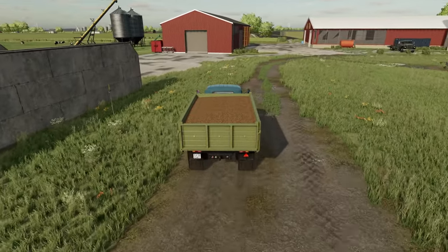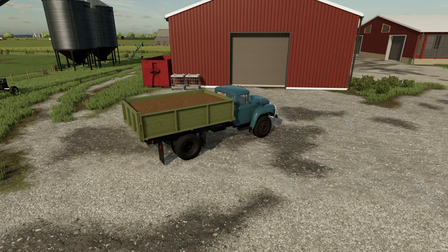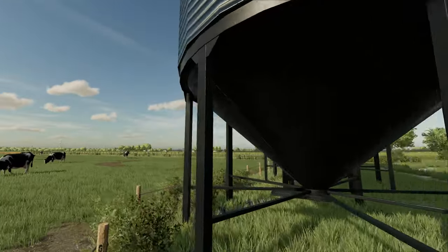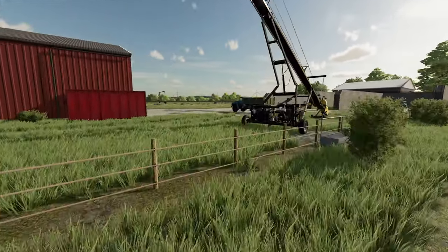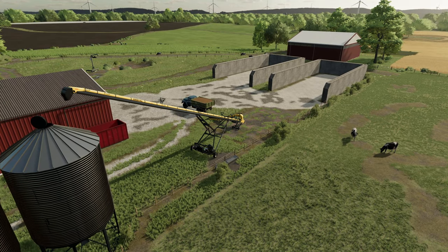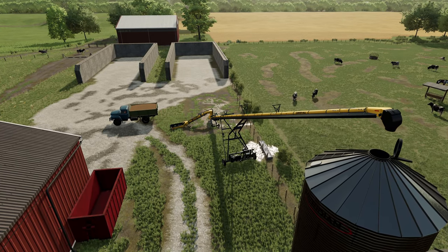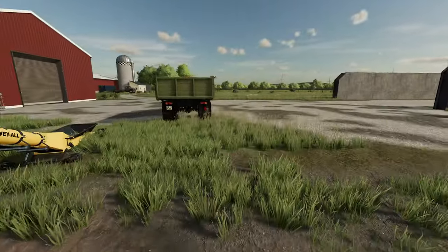So we ended up getting an auger — I did a rent to own on it. We've got it brought down here so that we can get the grain into the grain bins. We brought that down late yesterday and got it set up. So I need to get around behind this bin and open up the top of it. Let's go ahead and get the auger set up so that it dumps into the bin. Perfect — now we'll just go ahead and empty it into the auger.